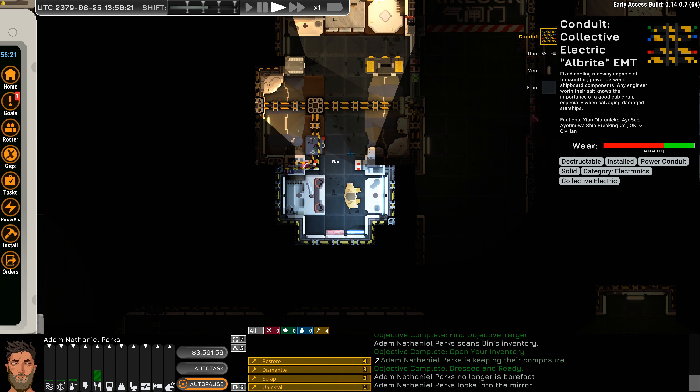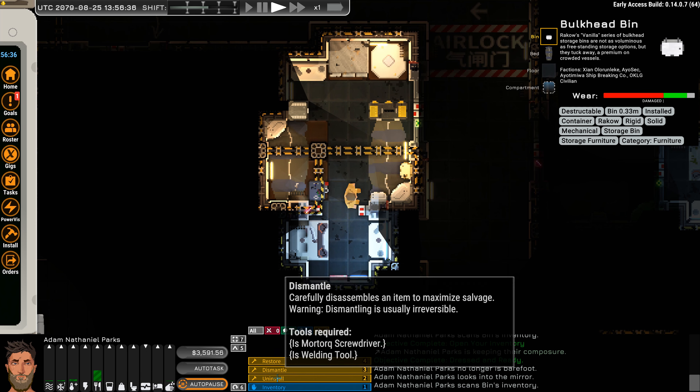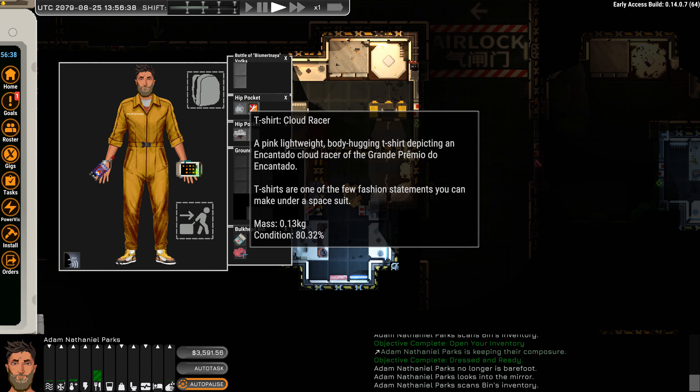So we're going to walk around, we're going to right click, we're going to open up all the stuff, take everything we can and go from there. Could we sleep if we wanted to? We could, we don't want to, but good to know — we'll probably come back here.